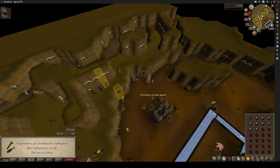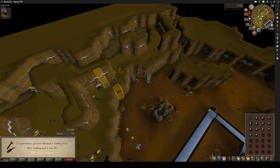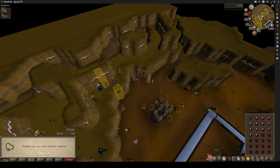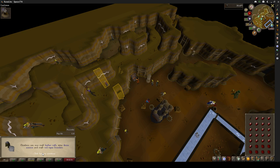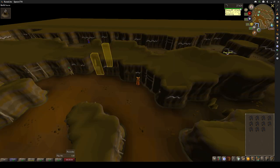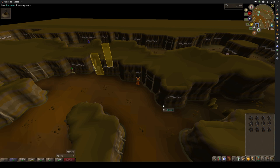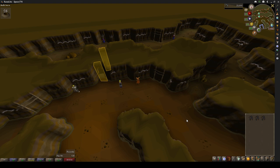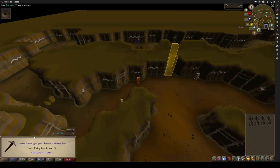Now to the Motherlode Mine, where I'm gonna cut these gems to get me up to 38 crafting. And then I'm gonna do some mining — that's 35 mining, 37 mining, 39 mining, and 40 mining, where we're gonna leave it for now, cause that's enough to mine some gem rocks.